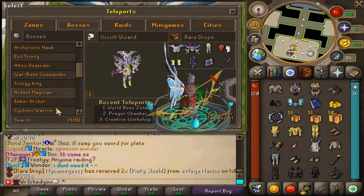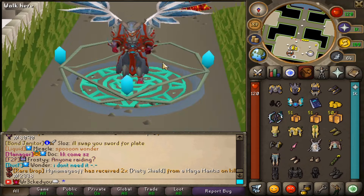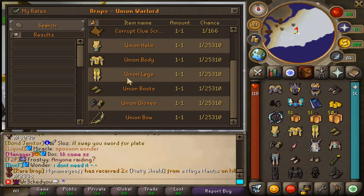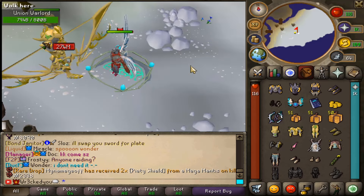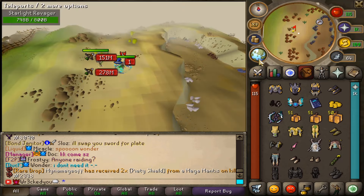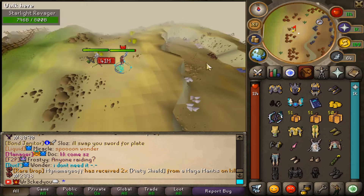So if we go in-game, under the bossing teleports we'll actually see all four of the new bosses right here. If you want to attack the boss guys, these are going to have quite a bit of requirements. I already have these unlocked — you can see the Union boss drops the full Union set, which is actually tier 14 range. We also have the Starlight Ravager, which drops tier 14 magic. And the Forbidden Wraith, dropping tier 14 melee.